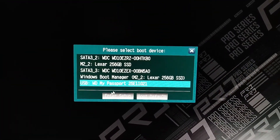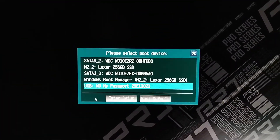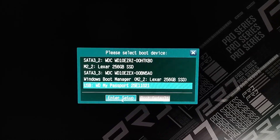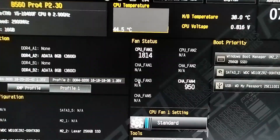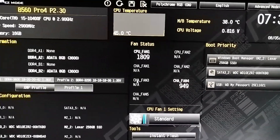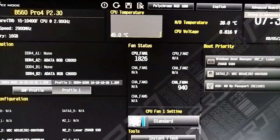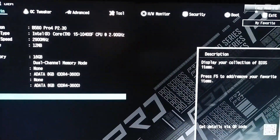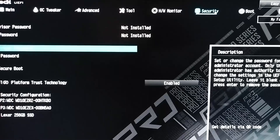Now we are in the boot menu. As you can see at the bottom, there is an option called Enter Setup. Just click on it and it will get you to your BIOS. After clicking on it, we're in the BIOS. As you can see in the top right corner, there is something called Advanced Mode, and you have to click on it and then go to Security.